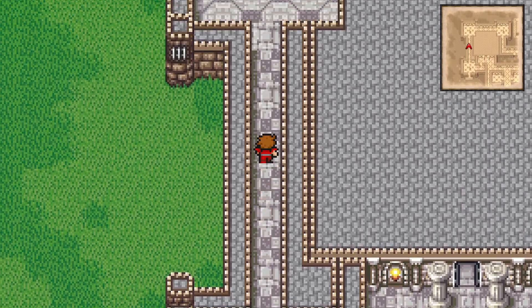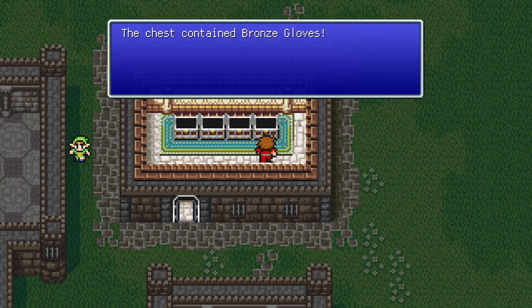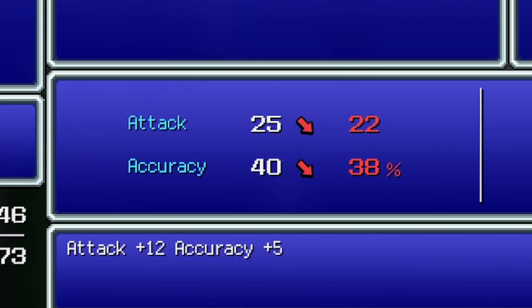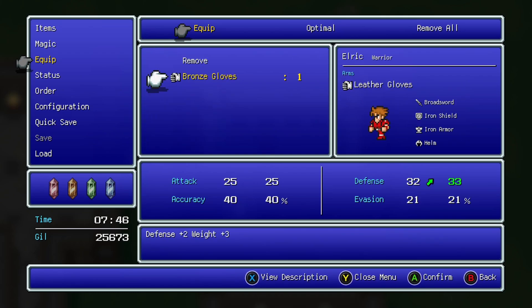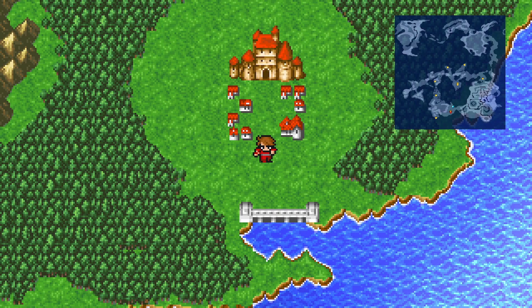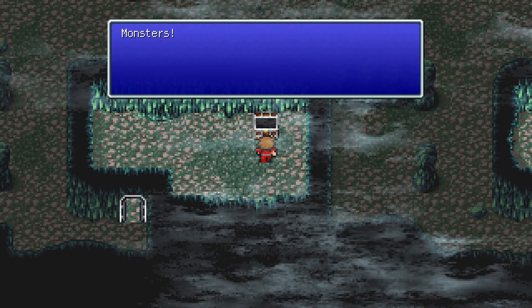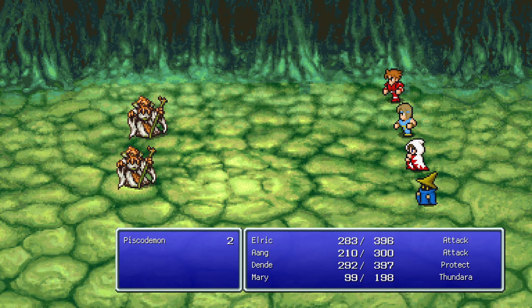Now I can go back to all the different areas and open locked doors. The first chest contains a Mithril Hammer and a Mithril Knife, plus 800 Gil, 700 Gil, and bronze gloves. The Mithril Hammer does less damage than expected, but the white mage can equip it. I give the bronze gloves to someone for a plus-one defense boost. We're getting geared up.